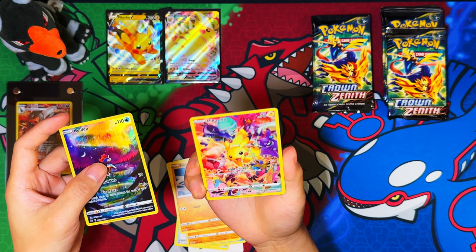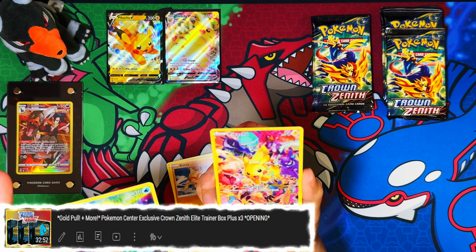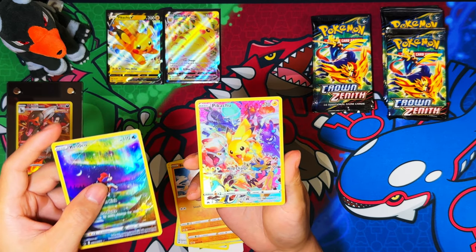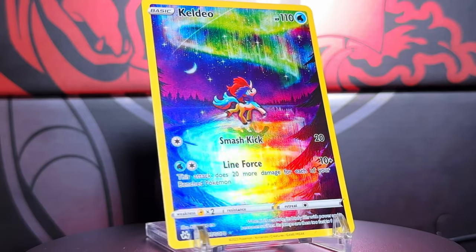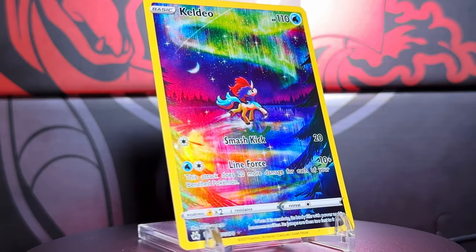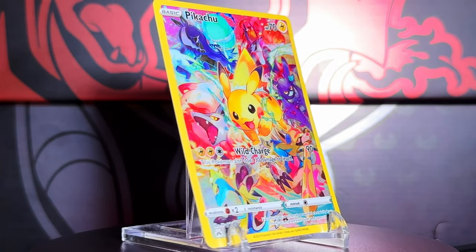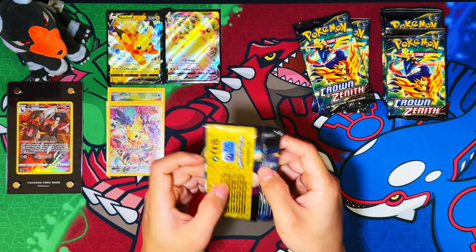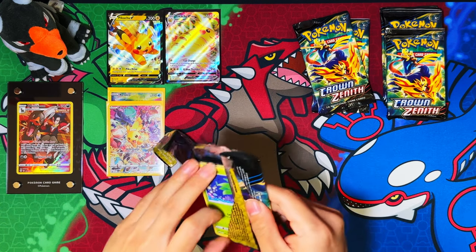Oh my discord — wow, the irony! My second secret rare! Link in the description down below guys if you want to see the first one — I believe I pulled it in my elite trainer box, the free Pokémon Center training boxes. Second pack in and I pull the secret rare Pikachu — oh nice, I'll take that, beautiful!